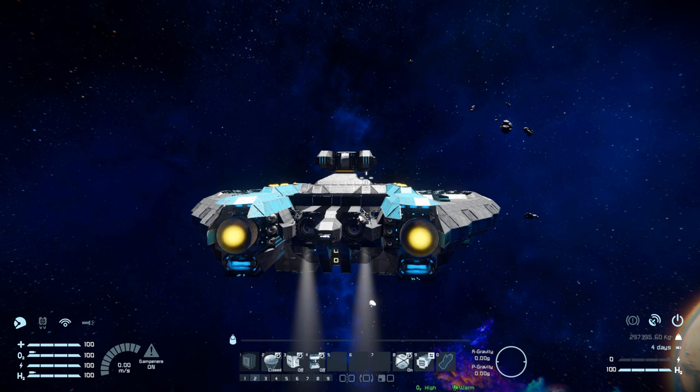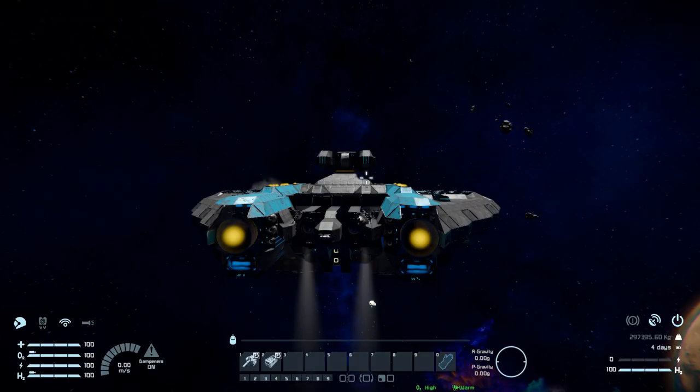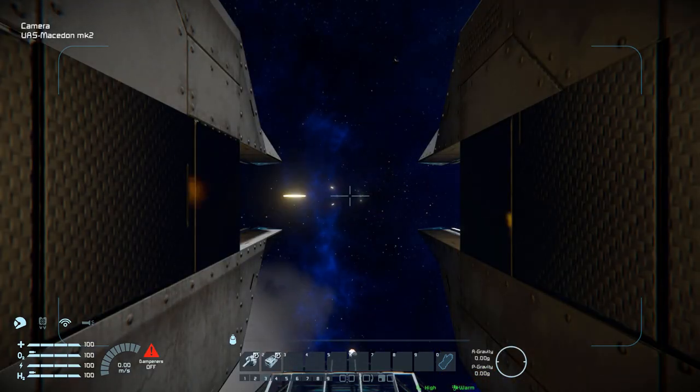Over to tab number two: the first one is for your reactors to turn them on and off. Number two is to manually open and close your parachutes. Number four is for our custom turret on top, to lock and unlock the hinge and the rotor to stop it wobbling around as we're flying at high speeds. Number eight is for our decoys to turn them on and off. And then number nine is for our elevator at the back to open and close it. Over to tab number three, this is the same as the front cockpit where number one is for your turret underneath, and number two is for the custom weapon on top.